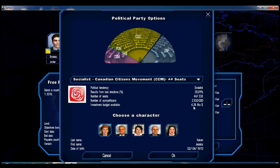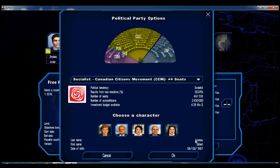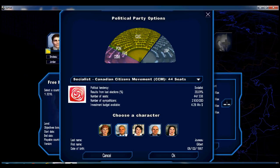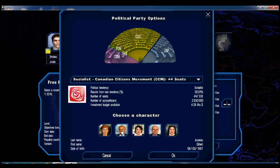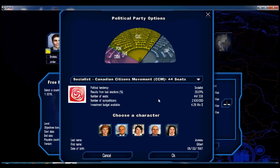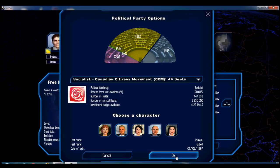We have 3 million sympathizers and 4.29 million Canadian dollars. I'm going to use Gilbert Junot — I'm male and I'm going to play a male character — and I choose the younger of the two, because one of the main goals in this game is to stay in power as long as possible. Characters do die of old age, so I'm going to play the younger man.